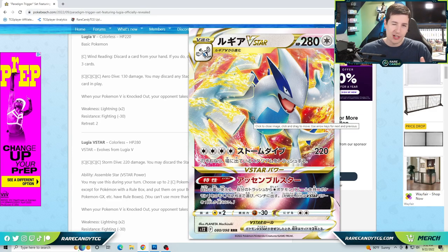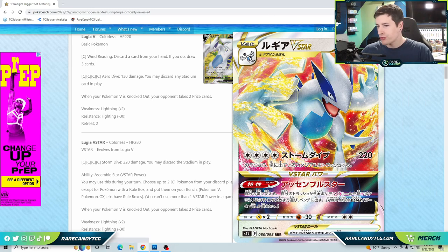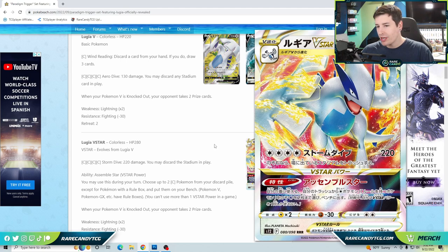The V-Star is definitely going to be the star of the show. I absolutely love the way this Lugia looks — one of my favorite legendaries — so I'm happy to see it getting a very handsome new card. It has 280 HP, lightning weakness, fighting resistance, and a two-retreat cost. Its attack costs four colorless energy for 220 damage, and you may discard the stadium card in play.